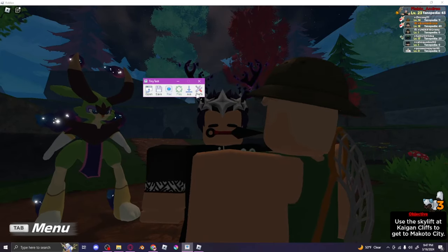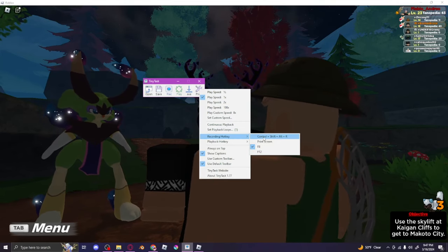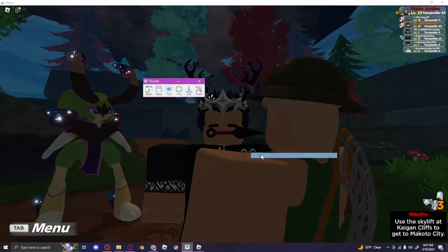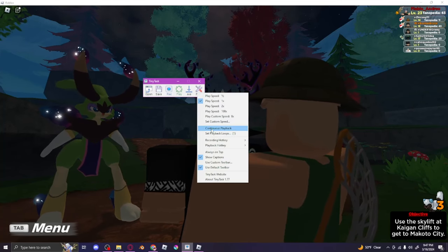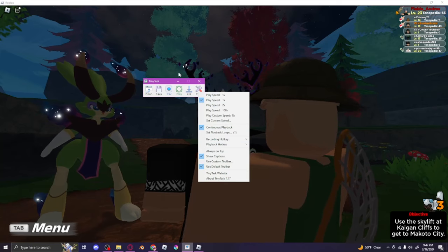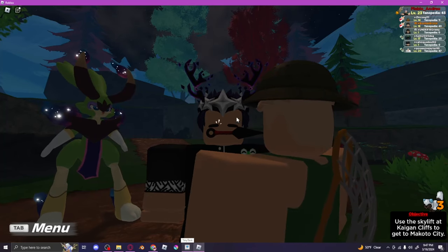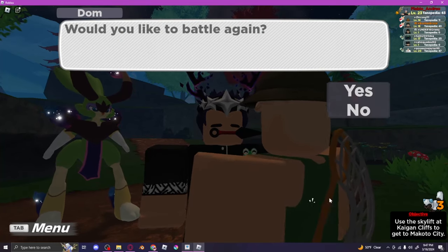Once that's done, press F8 to stop recording. Then go back to TinyTask, go to preferences, go to recording hotkey, and set it to something like Ctrl+Shift+Alt+R — it doesn't really matter since you won't be pressing it. Now go to playback hotkey and set it to F8. Then enable continuous playback. Close or minimize TinyTask, then press F8 — and now the auto clicker is on and everything runs automatically.